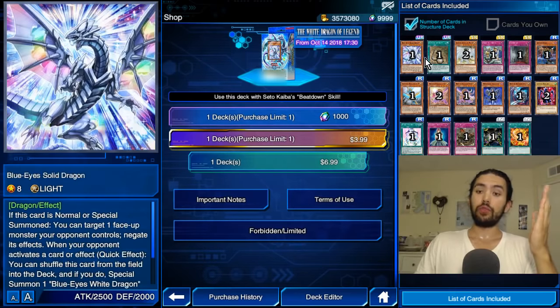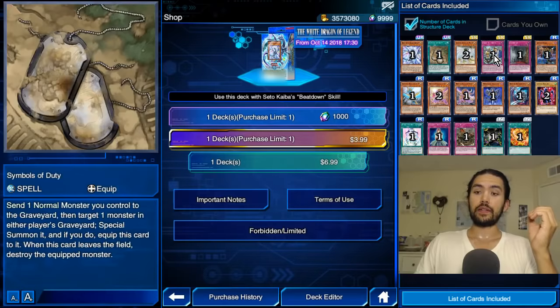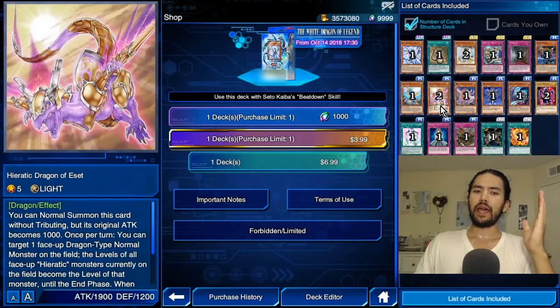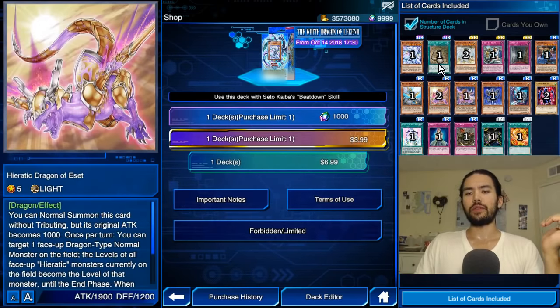This deck has Blue-Eyes support. It has some Legacy Super Rare cards — I think First Aid Squad is one. And it has Heretics, and we're going to talk about each of them in turn.